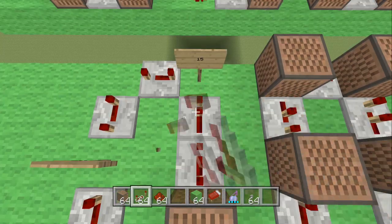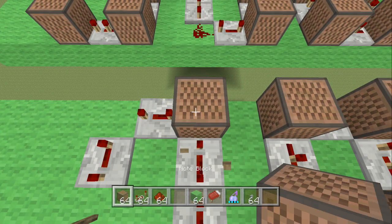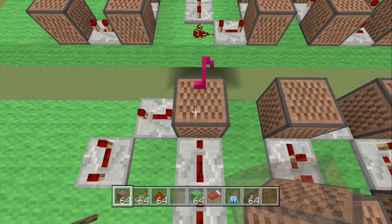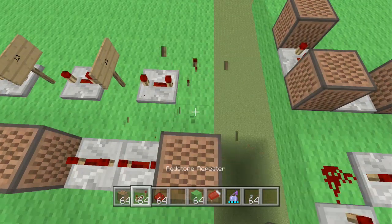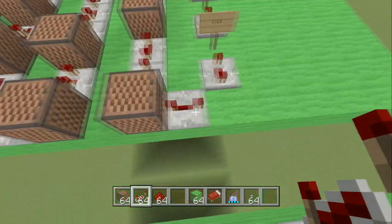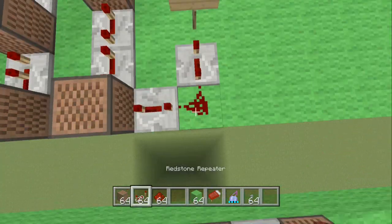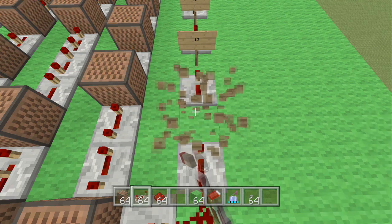The next note block is hit 15 times. Make a turn, place your redstone repeater clicked 3 times, place a bit of redstone dust — make sure you're pointing that direction — and place another redstone repeater clicked 3 times.